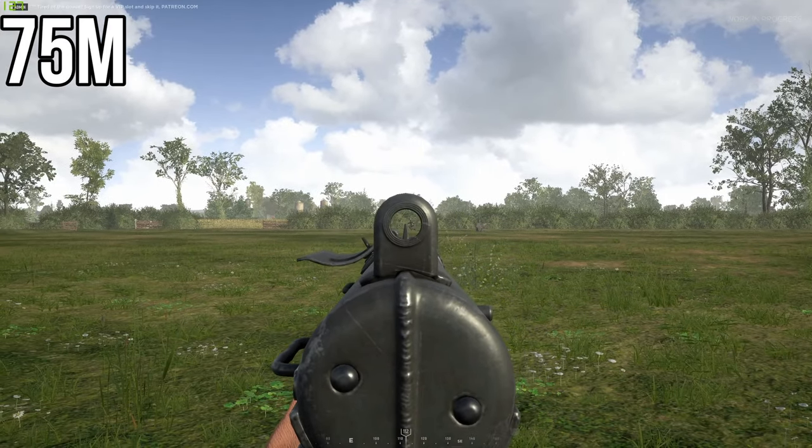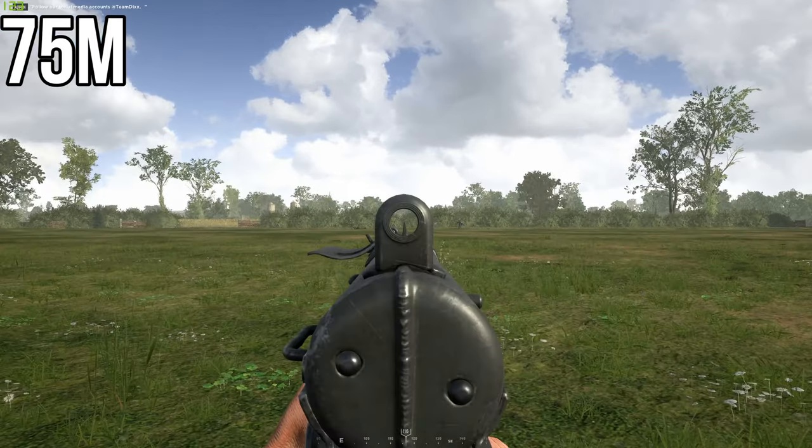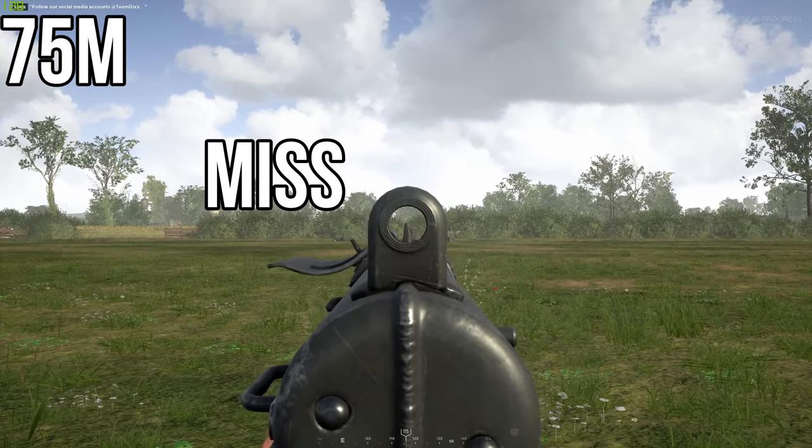For a running target you now need to aim slightly ahead of your target, maybe about half a person ahead. And for a sprinting target it's pretty much the same as 50m.